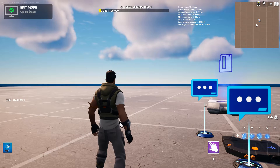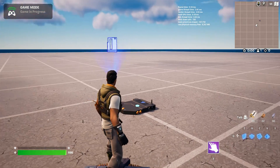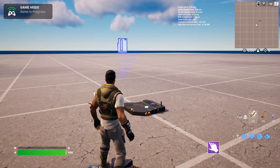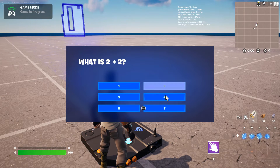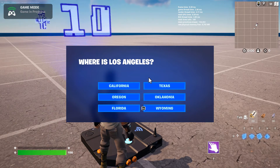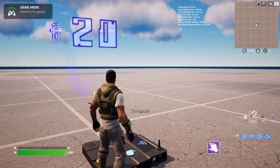Let's start the game and I'll show you what I've got here. Basically there's a trigger device and a score manager. When I hit the trigger, the pop-up device comes up. Notice my score up here is zero. 'What is two plus two?' — it's four, my score goes up by 10. 'Where is Los Angeles?' — it's in California, score goes up to 20, and I get a message 'you smart' on the HUD.